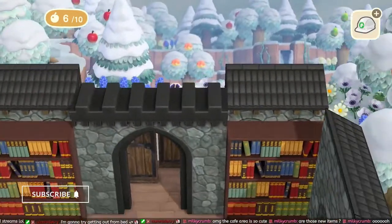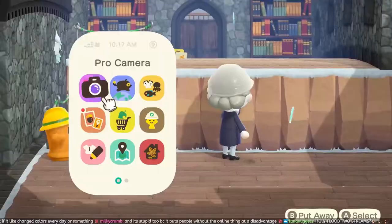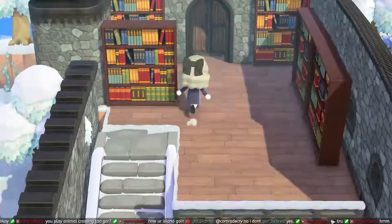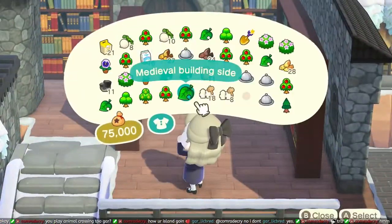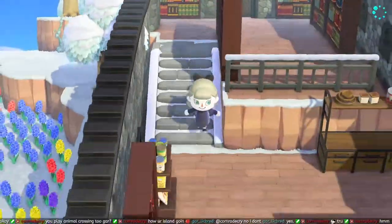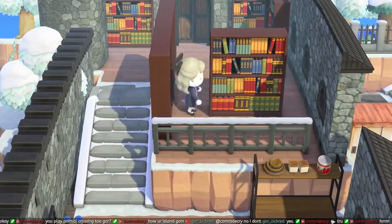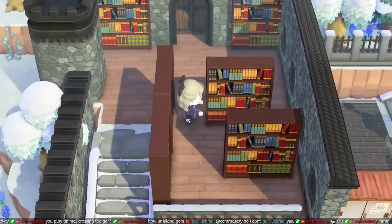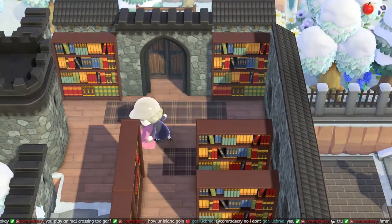I spent quite a bit of time trying to make a library layout that looks full but usable — something that characters could interact with, like plenty of seating areas and stuff like that. I found it quite challenging considering how small the space was. Actually, it's not too small, is it, considering Animal Crossing.